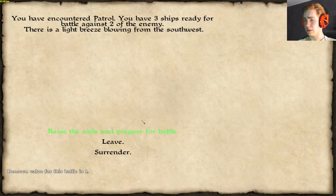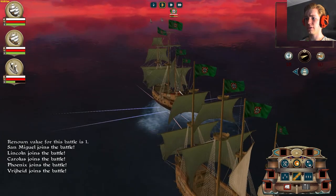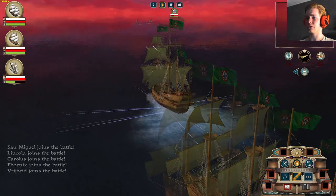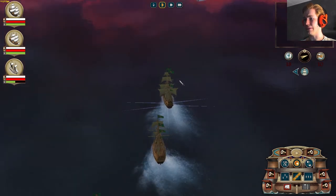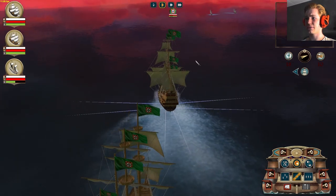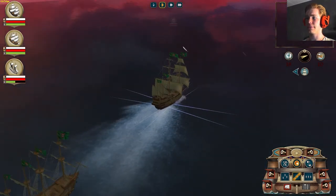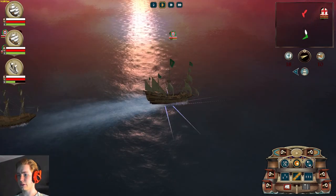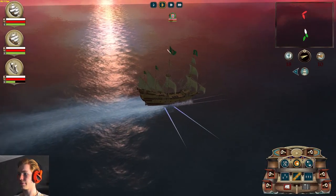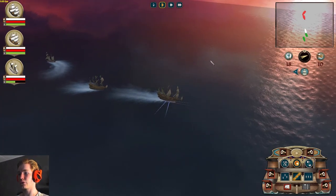Here you'll see the first naval combat. I think it's kind of buggy at the moment — it's not overly explained either. For example, the fact that you have to use the right mouse button to drag around the screen is not very well explained, and it has some bad performance issues. The AI of these ships is also not great — you can see one going the wrong way.